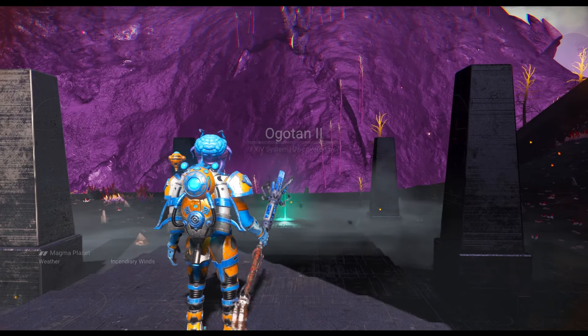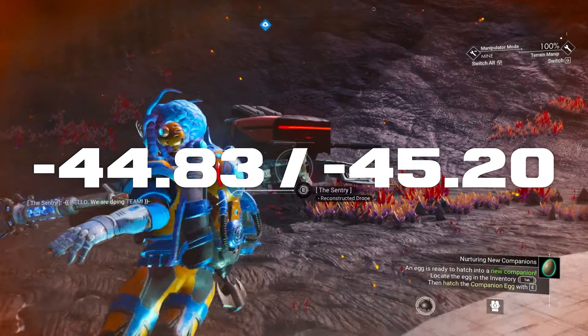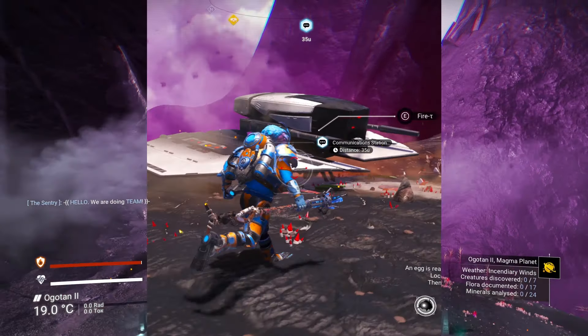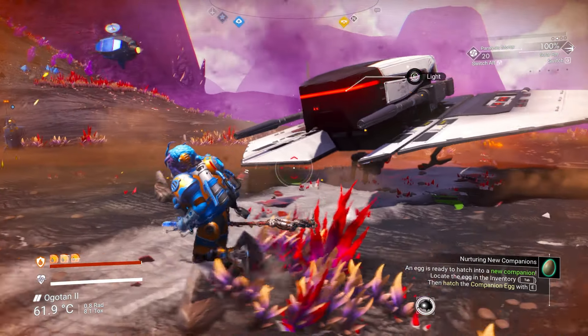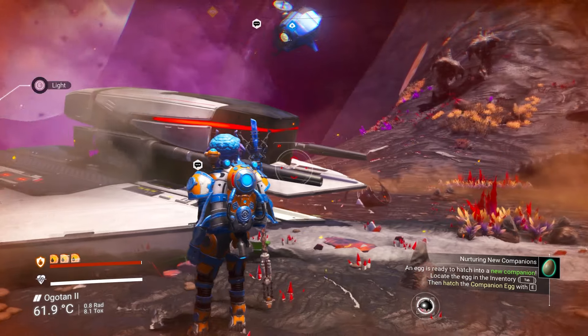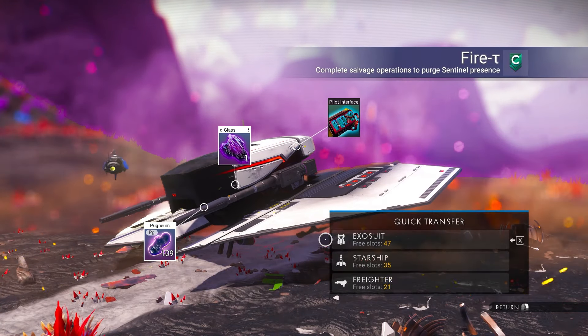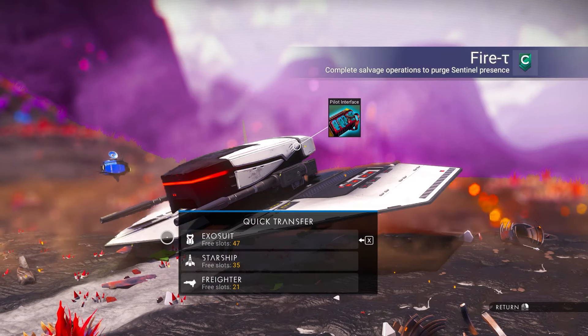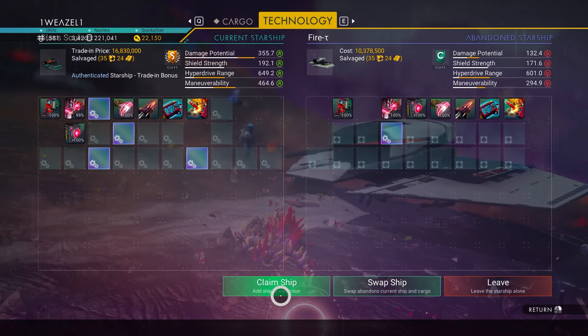Once you're through the portal, you're going to come across this planet discovered by Arden Blue. Make your way towards your ship and follow these coordinates. There is going to be a communication station — it's the only one on the planet. I also placed down a blue safe beacon as well. Just look at this cute little ship. It is once again C-class, but do not let that bother you — we are going to claim the ship and make our way towards the space station.